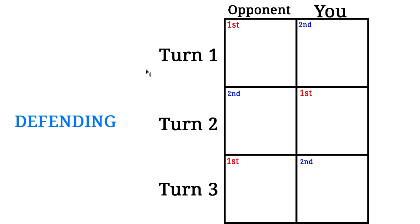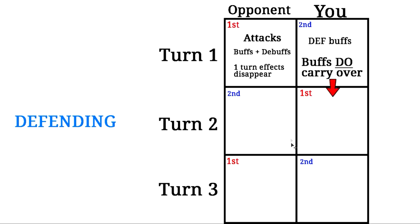Now let's take a look at how turtling will work out if you're the defender. Someone is attacking you and trying to steal your rank. The opponent gets to go first for round one because they are the attacker — you go second for round one. Your opponent attacks first with Kairi Shion EX and Stained Glass metals, gets their buffs and debuffs, and then at the end of their turn all of their one-turn effects disappear. You're left with a clean slate and it becomes your turn for round one — you get your defensive buffs. Because you're the last person to go and you finish your setup, your defensive buffs carry over into round two.